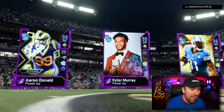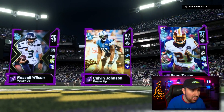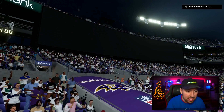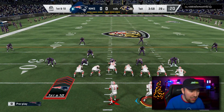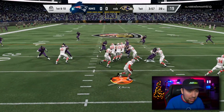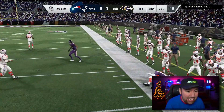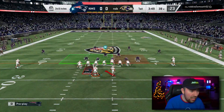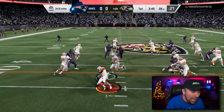My opponent is Robbie2Smooth52. His team has Russell Wilson, Calvin, and Sean Taylor — three very good players. Just like we do almost every single game, we're going to start out running the rock with Kyler. We got some pretty decent blocking — Kyler Murray off to the races, that's almost a first down. Good stuff. We're at second down and inches, going to run the exact same play again.